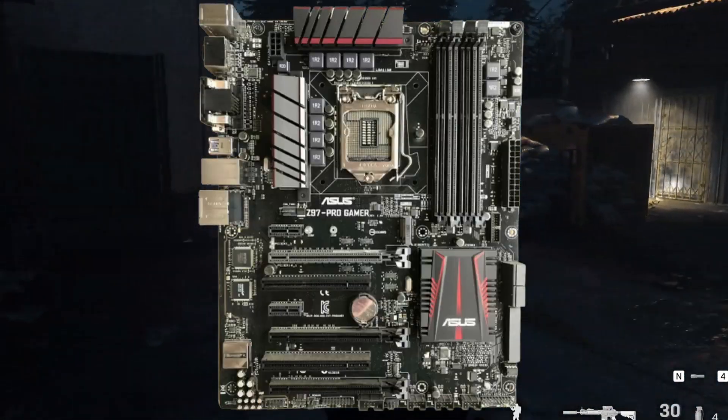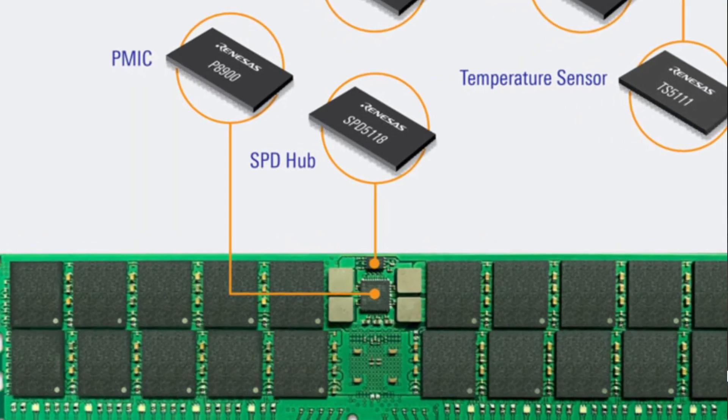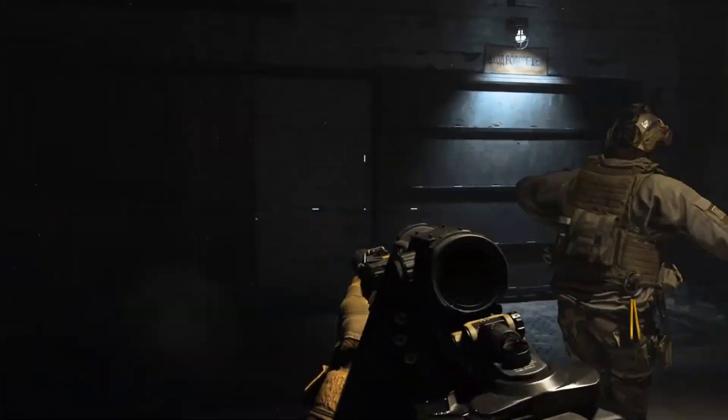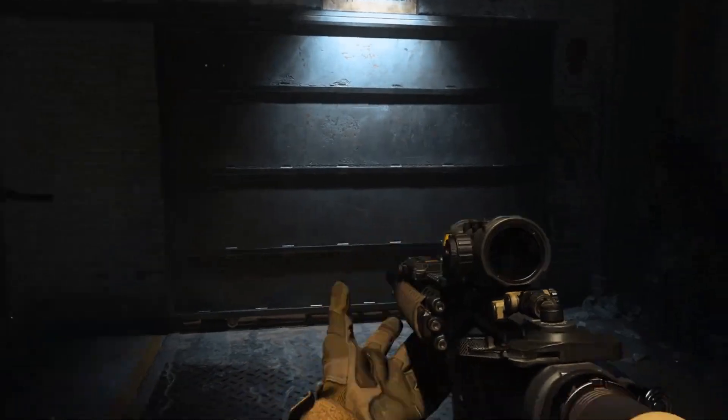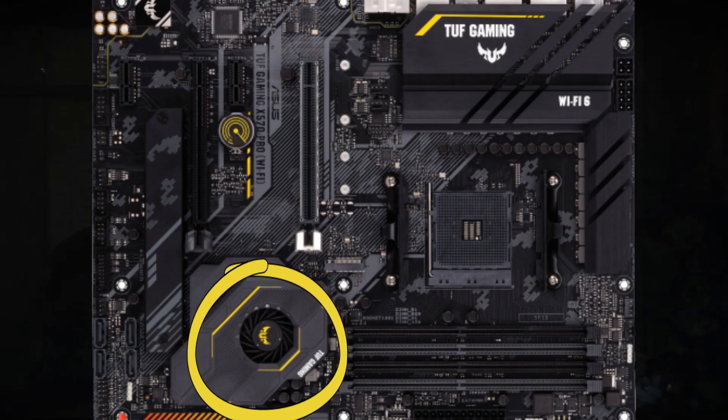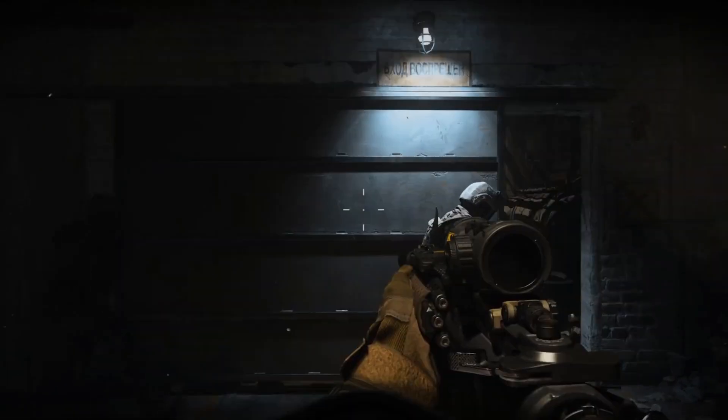One of the more interesting aspects is how power is handled on DDR5, and it may actually be a cause for concern. With DDR4, power is handled by the motherboard. DDR5 will have a PMIC chip — a power management integrated circuit — built into every memory stick, which should make the memory more power efficient. While power efficiency is a good thing, adding extra parts to memory sticks means more chances of failure, just like when X570 motherboards released with active cooling fans on the north bridge. Only time will tell if we will see issues.